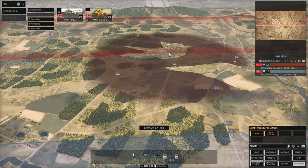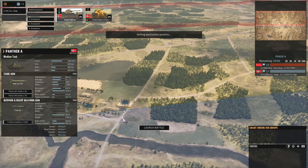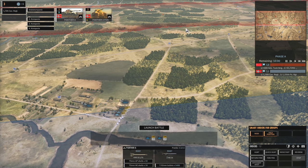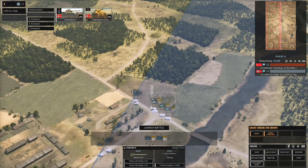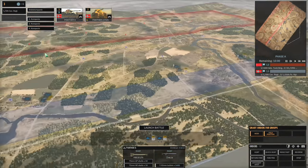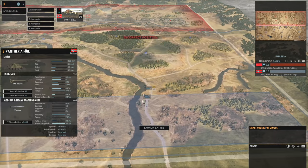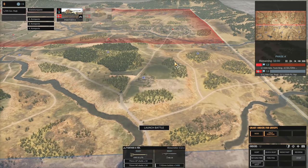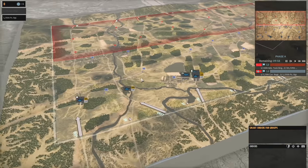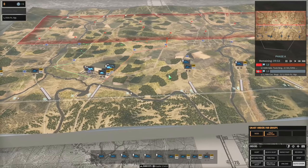I'm going to need a little squad to go up on this hill - we'll have two go up this road and two come here and go up there. I feel like we might be a little bit light on the right, so I'll probably put a Panzerfaust with that Panther D. Let's launch the battle - we just got to identify where the T-34s are and then I can mass my Panthers wherever needs be. At the start we may as well just make sure we control everything.